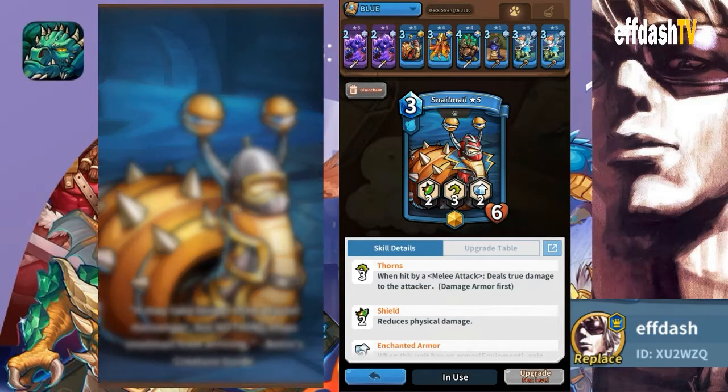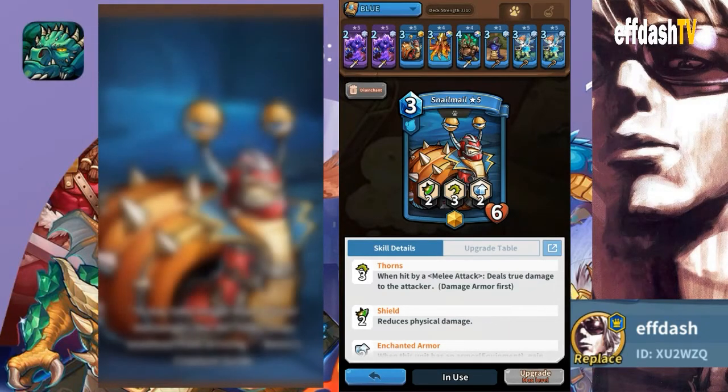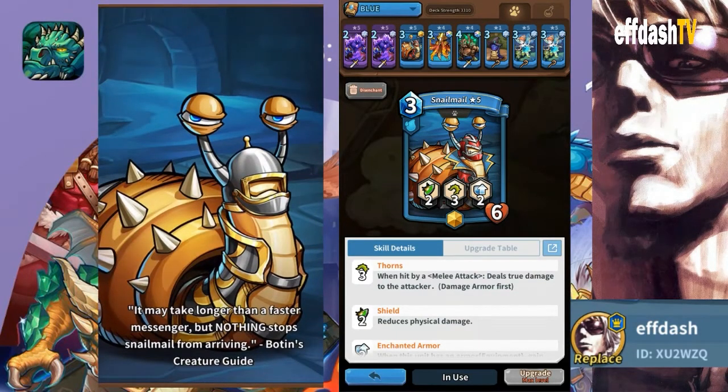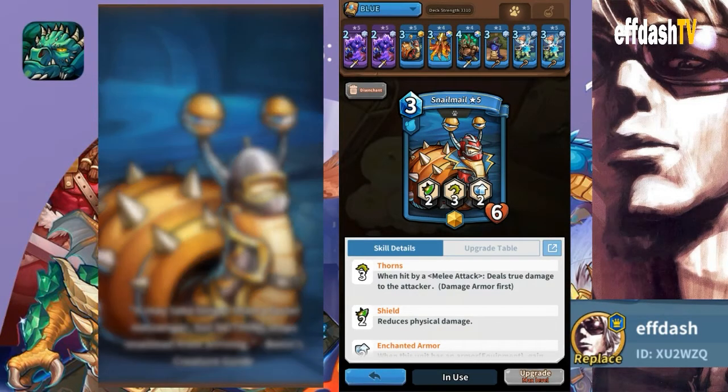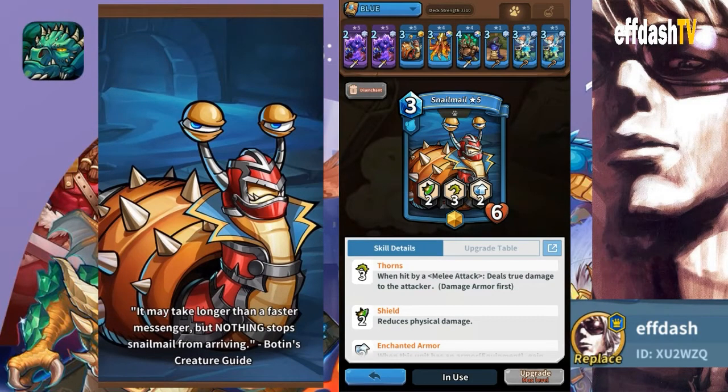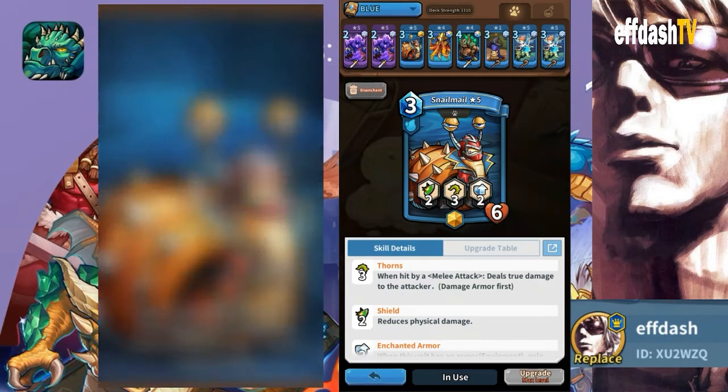The biggest weakness, as with any card with thorns, is magic — magic is going to tear this card up. It only has six HP, so you're going to want to bring along bracers, or the Shrieken, to take away magic. Even a Captain's Shield is what I currently have now.